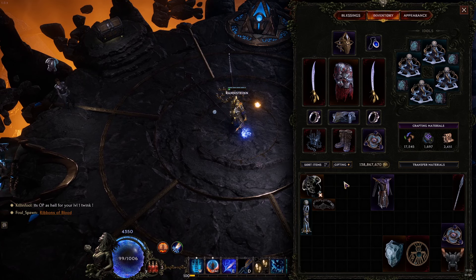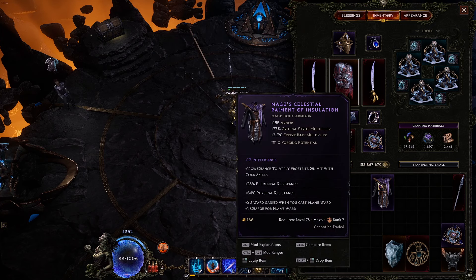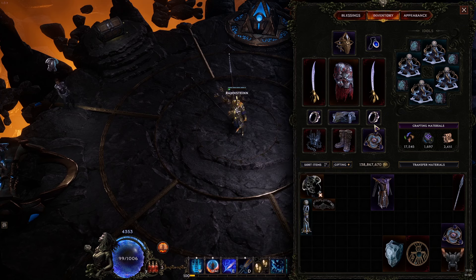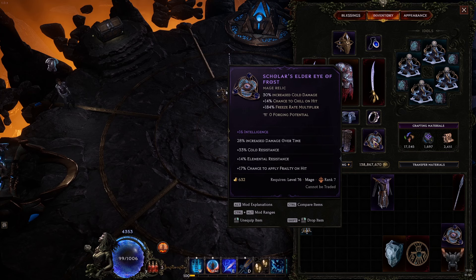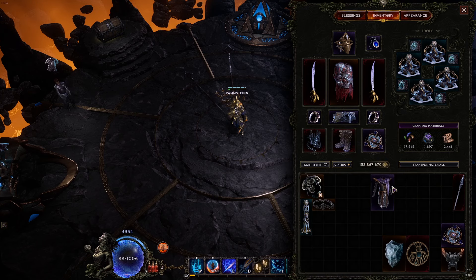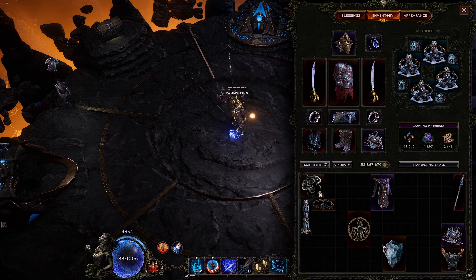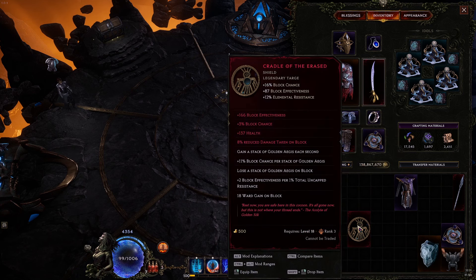For the most part these shades are pretty easy. You just have to avoid some of the big one-shot abilities and for the most part we're usually fine. You can see it's not really a big problem and he is dying relatively fast.